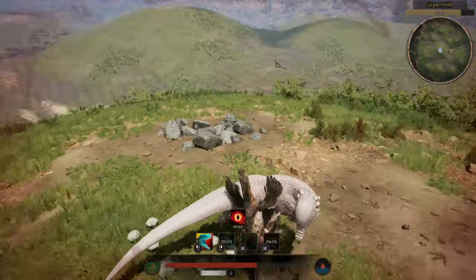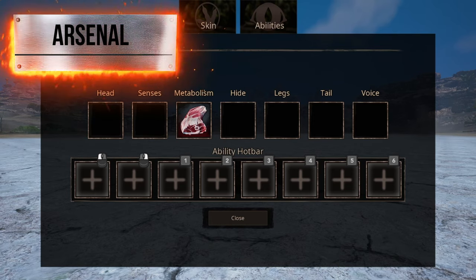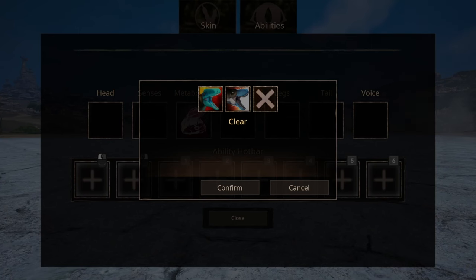The head abilities for Latvenatrix have 2 options. We have the standard head ability, which does medium damage — nothing too much about it. Then we have Raptor Strikes, which is a quick attack that increases power with each hit.